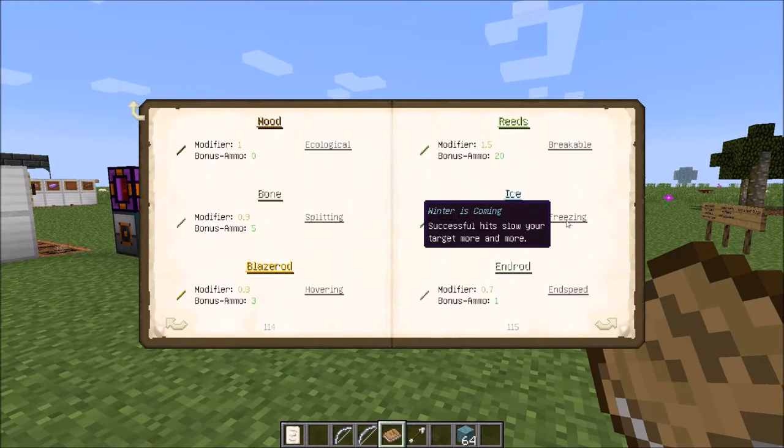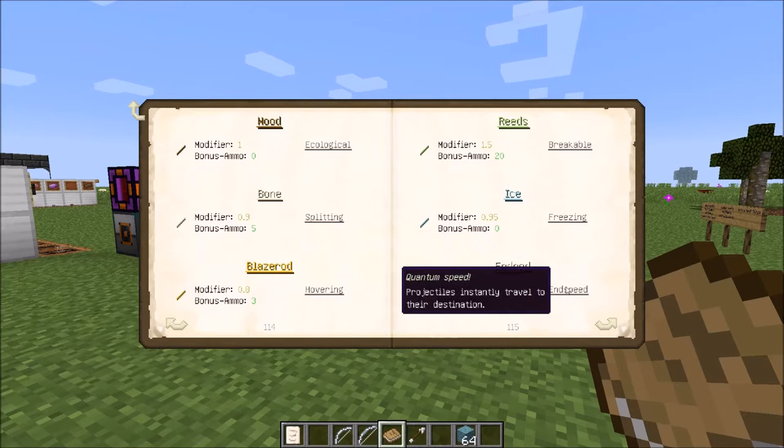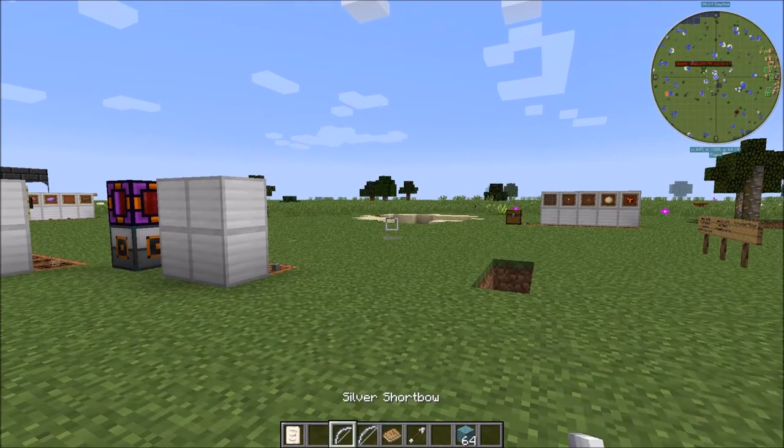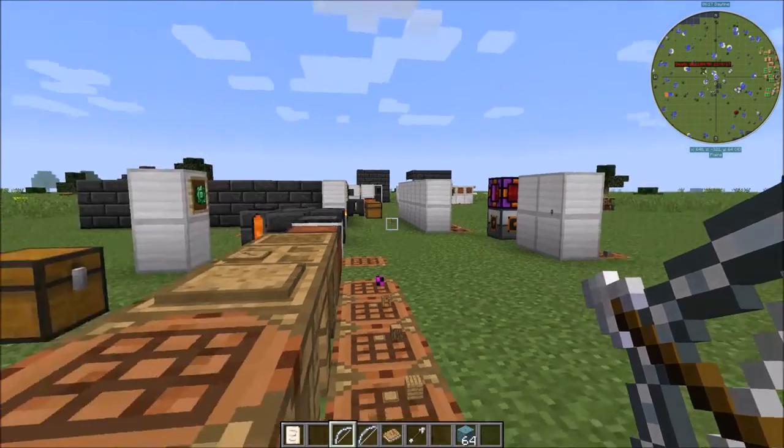Ice will slow your opponent down, and iron rods are actually pretty cool — basically when you shoot an arrow with it, it will instantly go from here to there. You don't have the whole travel time.